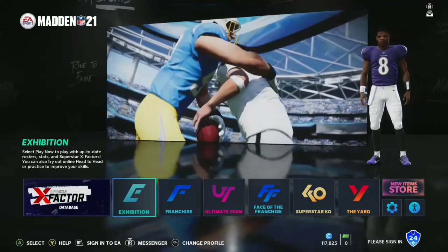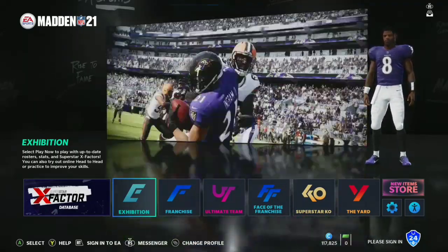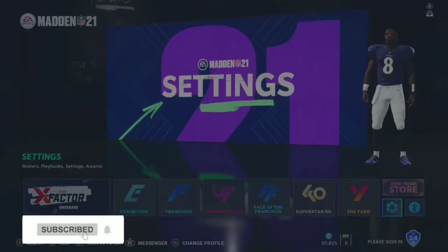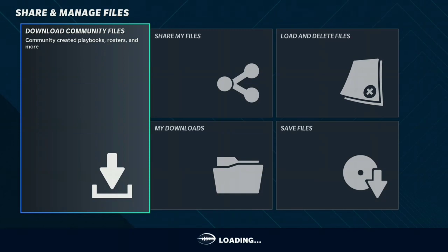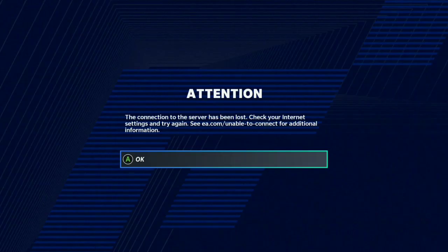Hey guys, what's going on? It's Vic here, back with another Madden 21 video. You guys found yesterday's tutorial super helpful, so I'm doing another one — this time about the connectivity issue. If you go to Share and Manage Files, just as an example, and you go here, it'll give you this screen. It'll load, and then boom — 'Attention: server connectivity has been lost.'